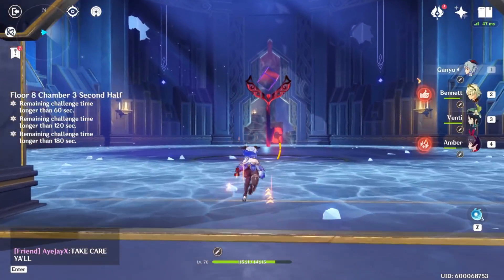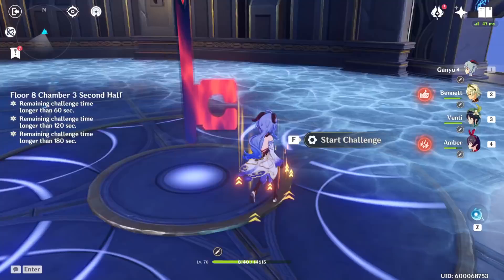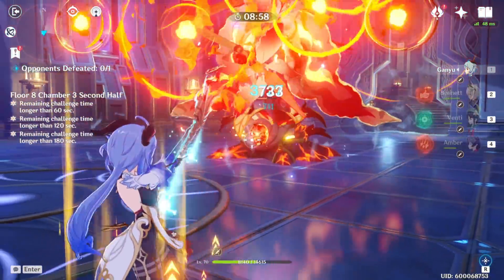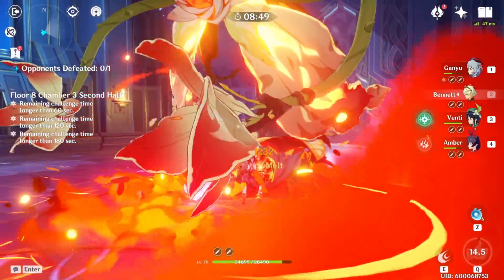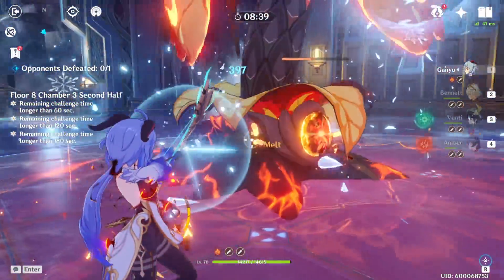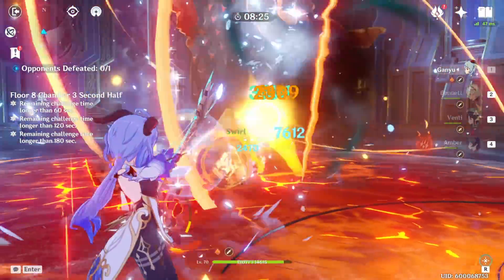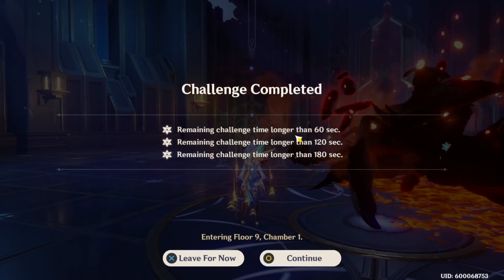Alright, for the last stage we're fighting the — oh wow, I'm just taking damage. We're fighting the Pyro Regisvine. This is going to take a lot longer. Those things follow you. As soon as I get her ult I kind of just break it, then pop Bennett's ult. 21,000 headshot — and then it just died.